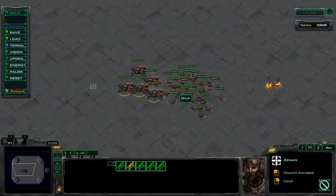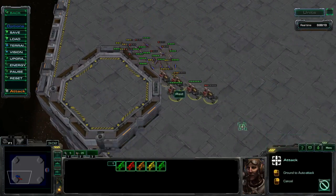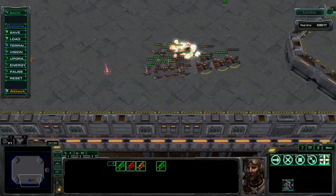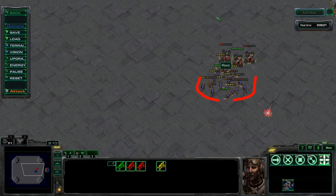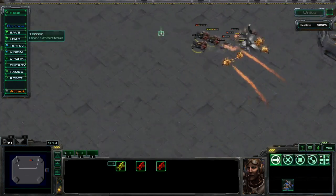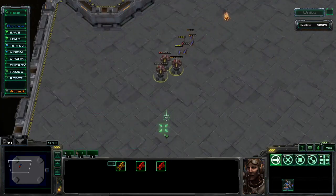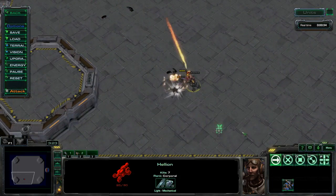A common early game scenario in TVZ is Hellions versus Speedlings. These Speedlings are much faster than the Hellions, and so every time the Hellions stop to fire, the Zerglings will spread out in both directions to get a minor surround on the Hellions and deal damage. This also causes the Zerglings to receive less splash damage from the Hellions' Flame. Five Hellions against 30 Zerglings with some basic kiting is about even.